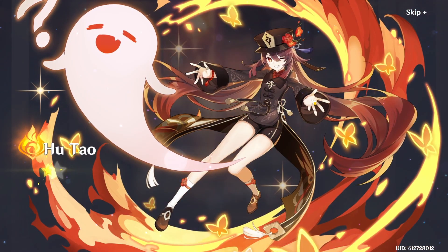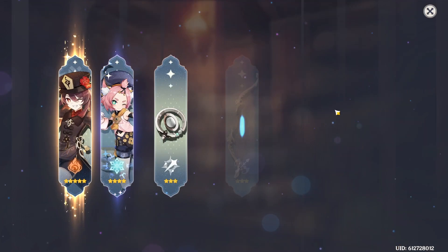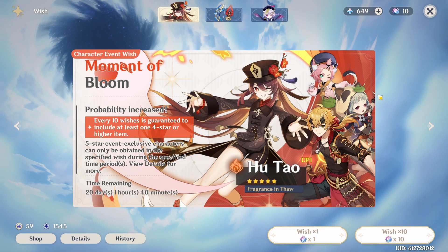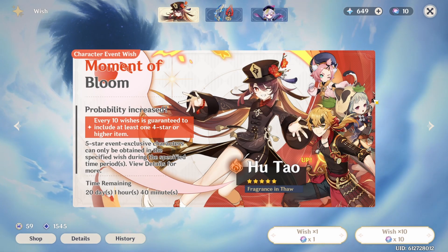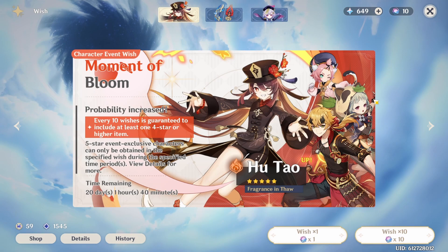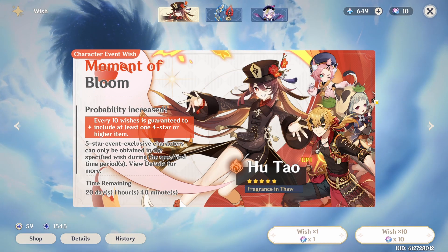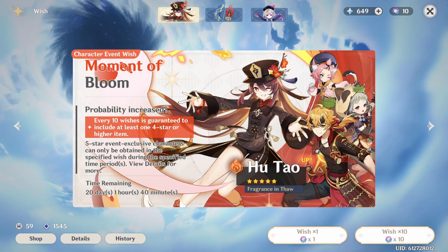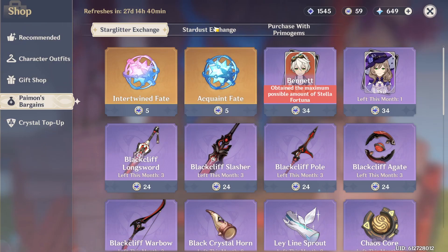There it is guys — C1! This is the luckiest summons ever. I got a C1 Hu Tao with literally 120 summons. That's not bad, but I did have like 40 into pity. All right, what now? I got what I wanted!